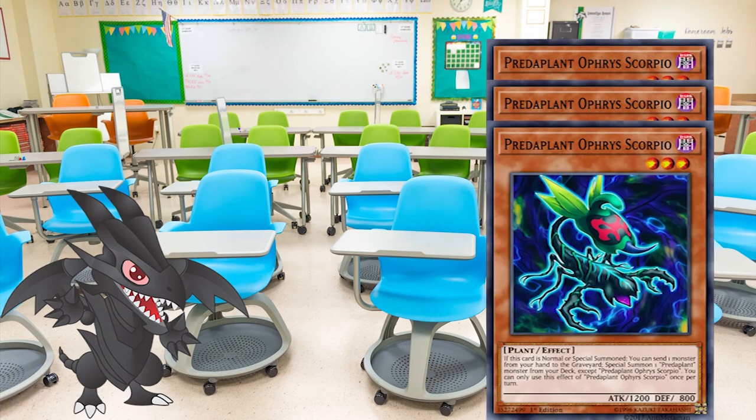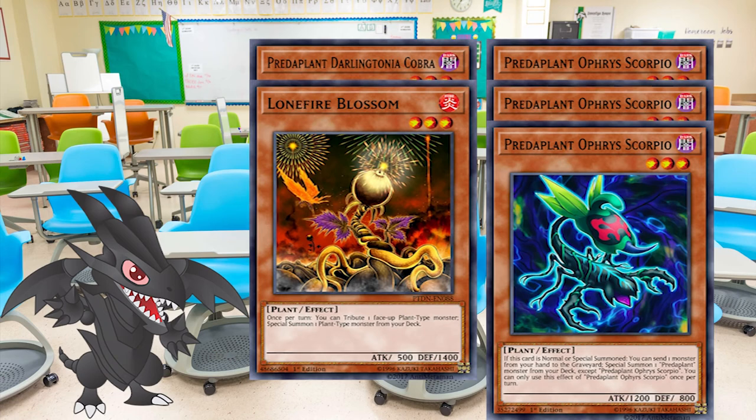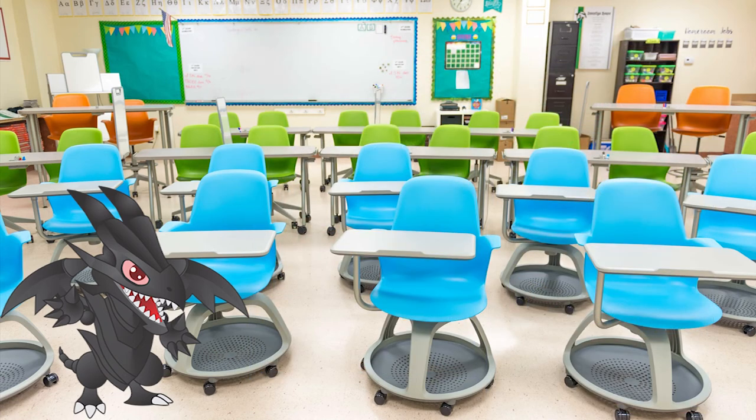It's four cards: Triple Predaplant Orphys Scorpio and one Predaplant Darnitonia Cobra. For additional consistency, it can be expanded with additional free copies of Lonefire Blossom. The biggest pro of this engine is that it provides two plant-type monsters on the field, which can be used as either rank-free Xyz materials or as Link materials, and providing Polymerization or a fusion spell is also quite a good benefit. In most cases, the engine uses up the normal summon for the turn and also requires one monster to be discarded in order to search the fusion or Polymerization spell.